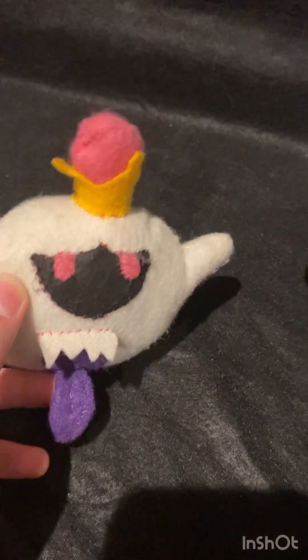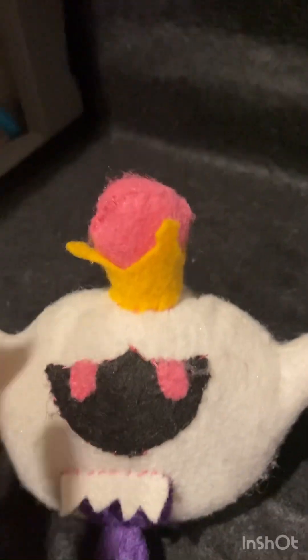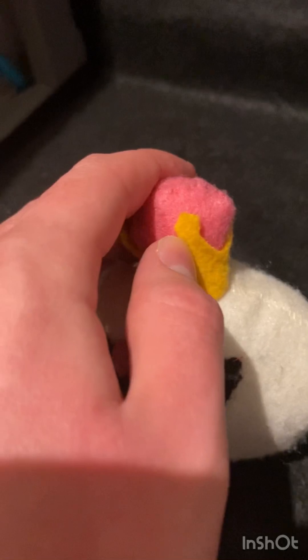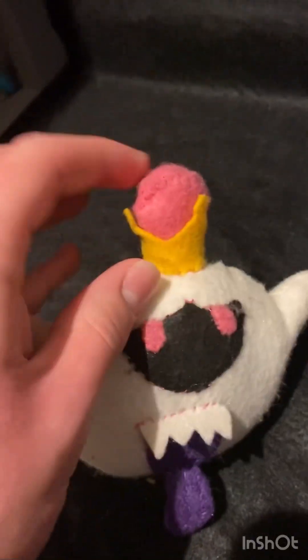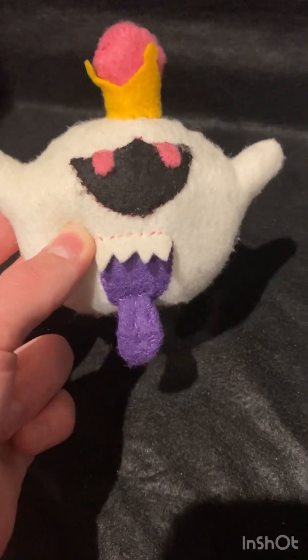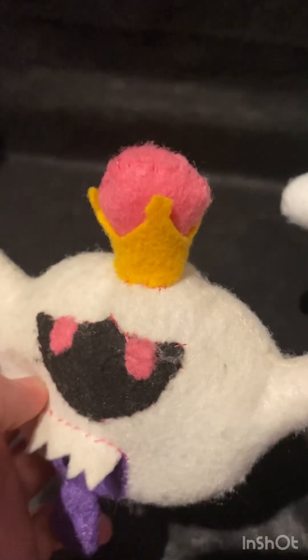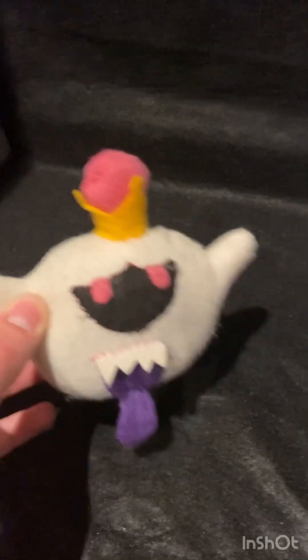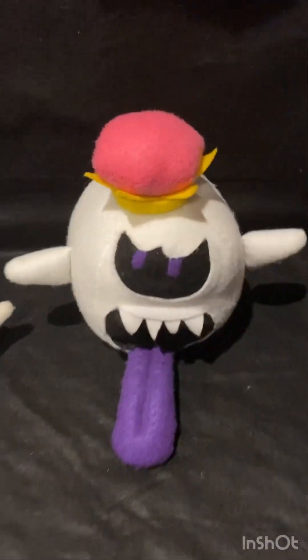I guess this one is based more so off of his Luigi's Mansion design — just the first game — because he has the pink eyes and the pink gem in the crown. But I don't know what I was going for with the crown, because it's got the little diamond shapes like how the Super Mario spin-off series King Boo design has. He also doesn't have two teeth like how the original Luigi's Mansion King Boo is supposed to have. So this is more so like a combination of the Luigi's Mansion 2 design, the original Luigi's Mansion design, and his Super Mario series King Boo design — all three combined. Pretty simple plush. Here's a comparison between them both — a massive size difference. This guy is only like three to five inches tall, while the other King Boo is over ten inches tall.